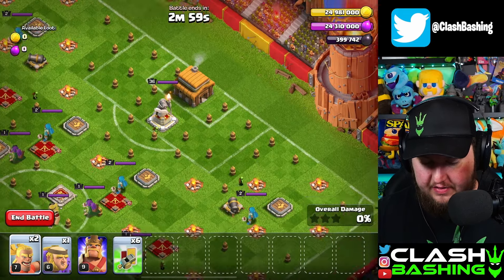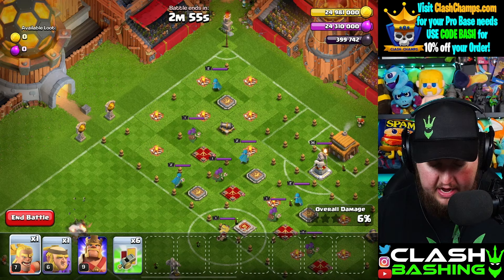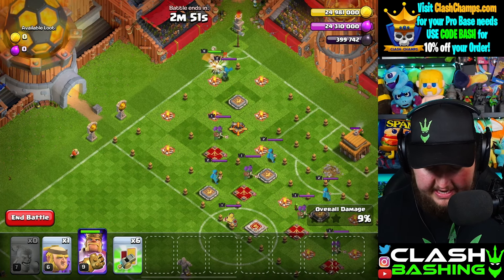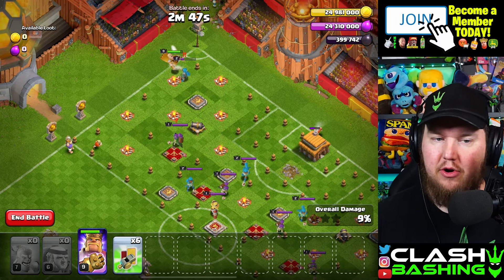We're going to start with the kickers right over here and then the kicker on this warden pedestal just like so. Then I like to throw in our king right here, the last kicker right here, and then the thrower giant right in here.